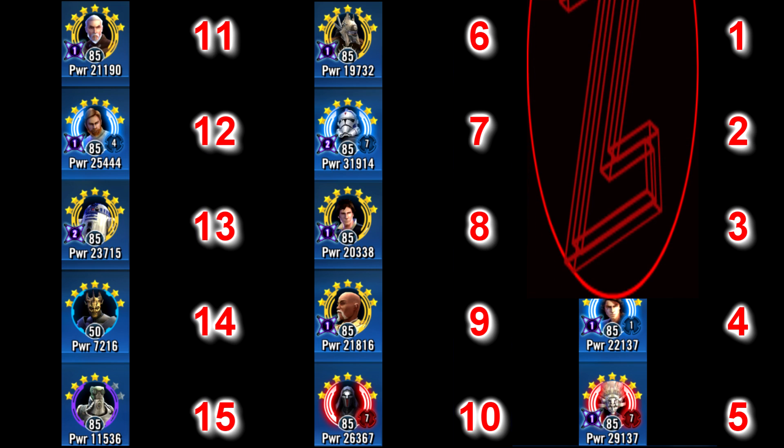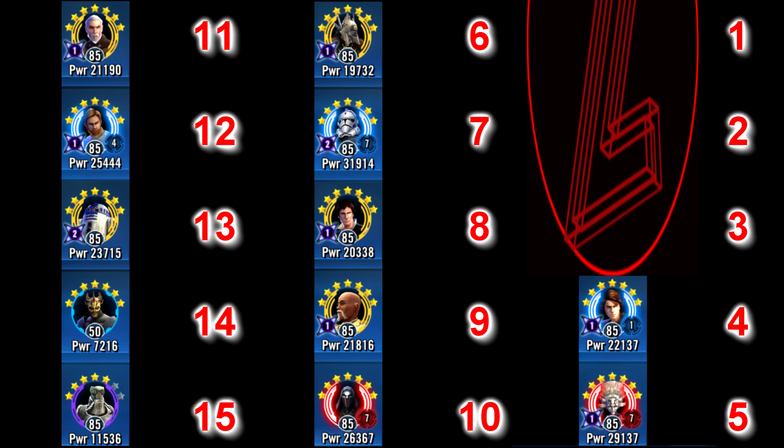Up at the fourth spot is Jedi Knight Anakin, who is an absolute monster. This guy can wipe out whole teams with his bonus turn combined with his AoE when under his double damage buff, which is triggered when an ally dies or falls below 50% health. He works quite well on a few teams but is at his best with a Padme squad — he's the key reason why that team is one of the best in the game right now. His ship is also top tier and is a massive part of why the Kenobi fleet is the current ship meta, so you're getting a top tier character and a top tier pilot.